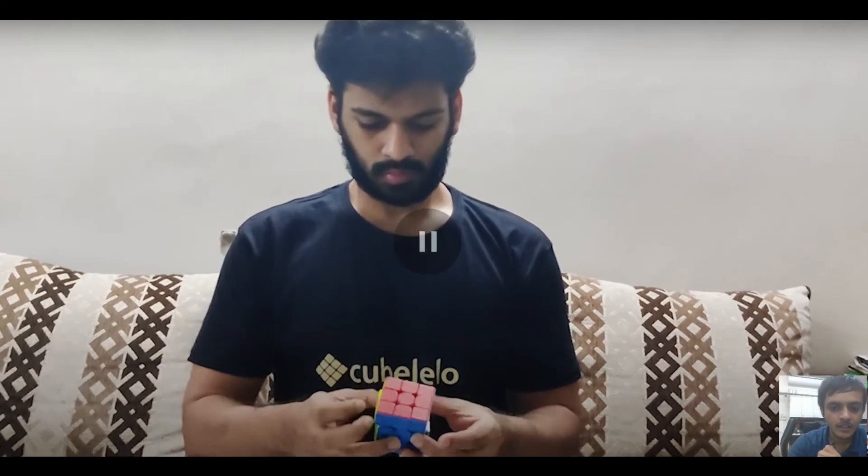Nithil Babu doing orange cross again — solid solving, nice edge control. Oh, T-OLL lucky there I must say. This is bad — he did a cube movement just to identify PLL, which shows that he is a pre-2015 wala cuber. People before 2015 used to do it, but nowadays people just do two-side PLL recognition.